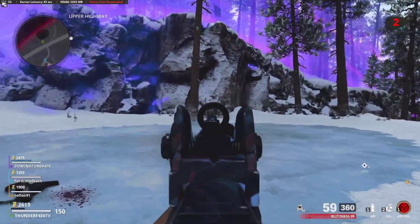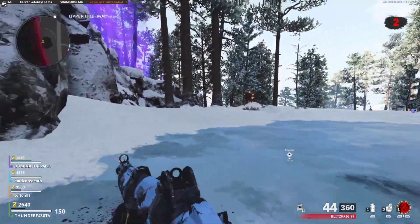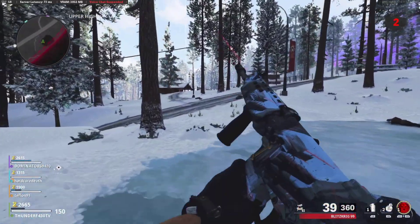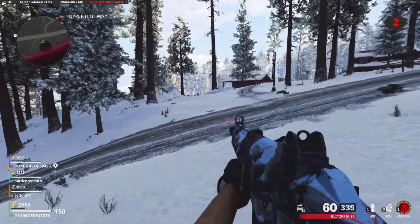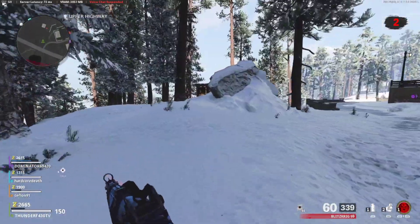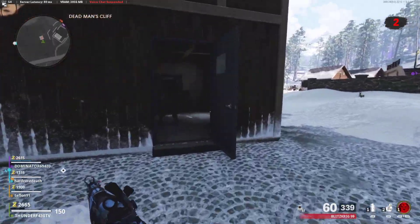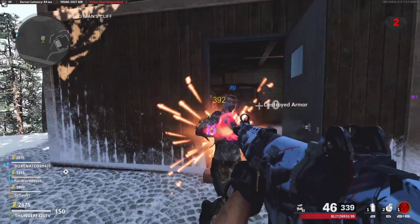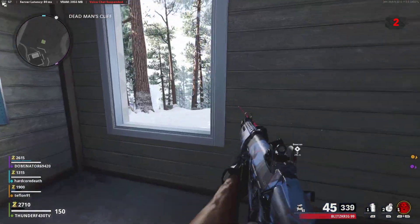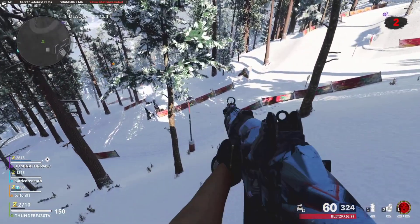If you go and look through all the buildings and literally go out of your way to search for essence — even if you're just looking for chests — you're guaranteed to find essence. The only place where I've found the least essence, which might be coincidence or not, is the hotel or lodge in the middle of this map section that we're actually in right now for this particular Outbreak section.